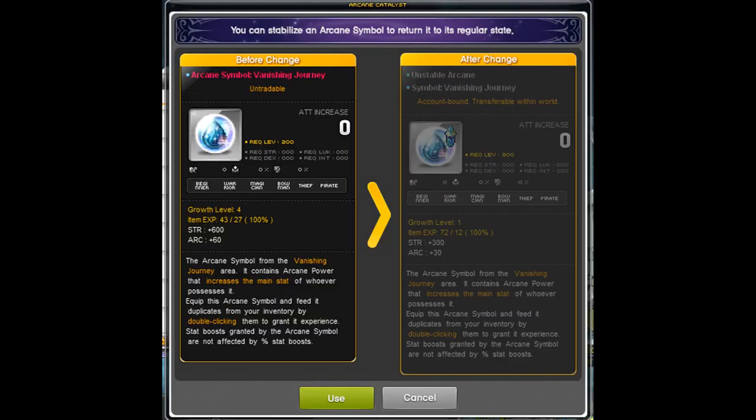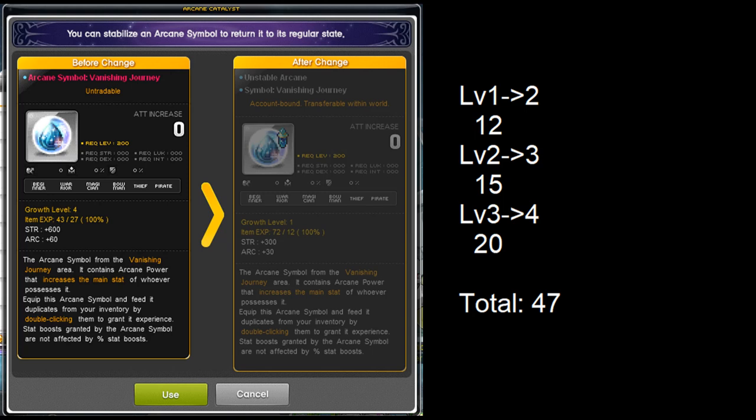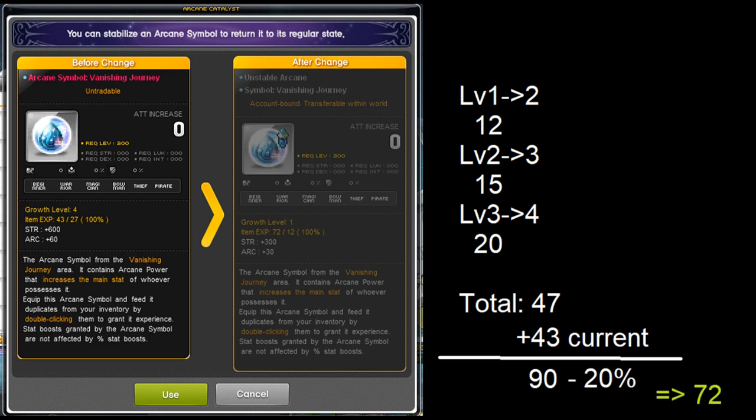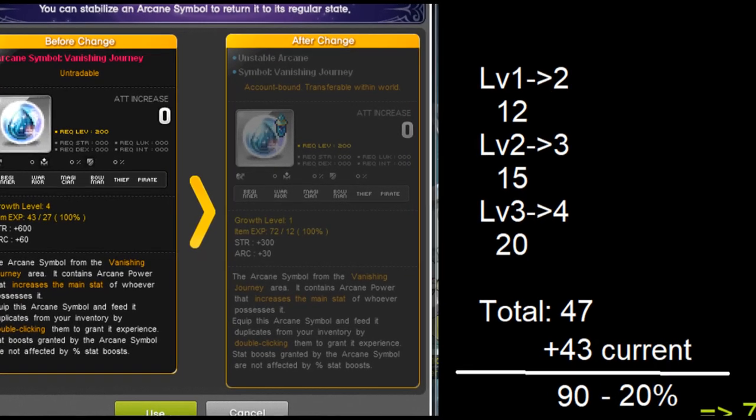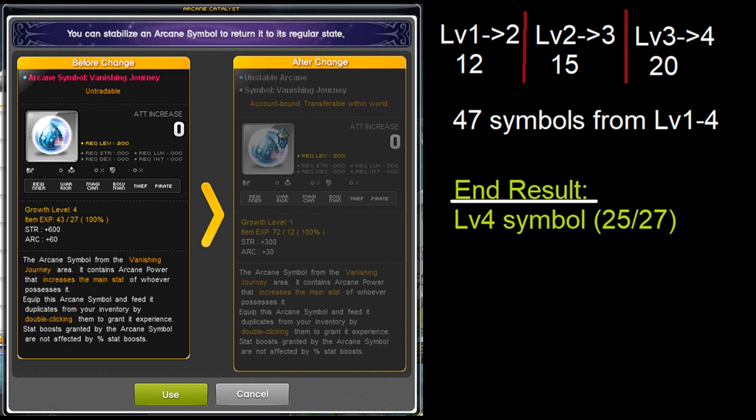Let me show you the other one. We have the Vanishing Journey symbol at level 4. From level 1 to 2 it requires 12 symbols, level 2 to 3 requires 15 symbols, and level 3 to 4 requires 20 symbols — a total of 47 symbols across all those levels. So 47 symbols plus the 43 at the current level gives you 90 symbols total in the before change. Subtract 20% — which is 18 — and you get 72. In the after change it shows 72 out of 12, so the math works out. The end result is 47 symbols expended from leveling 1 to 4, leaving you with 25 symbols from the 72, giving you a level 4 symbol that is 25 out of 27 in symbol exp.